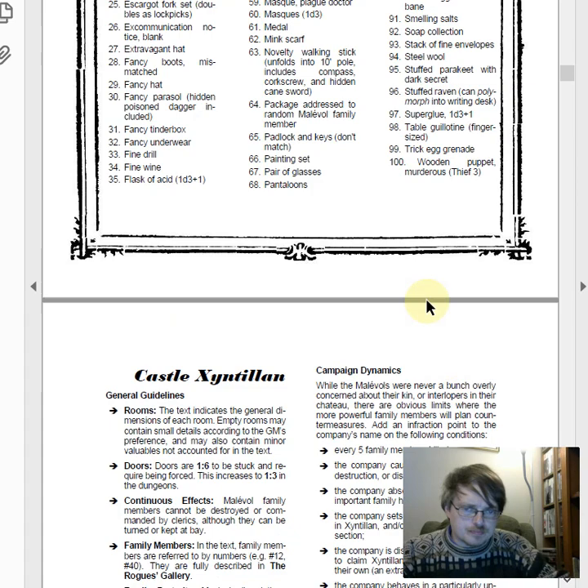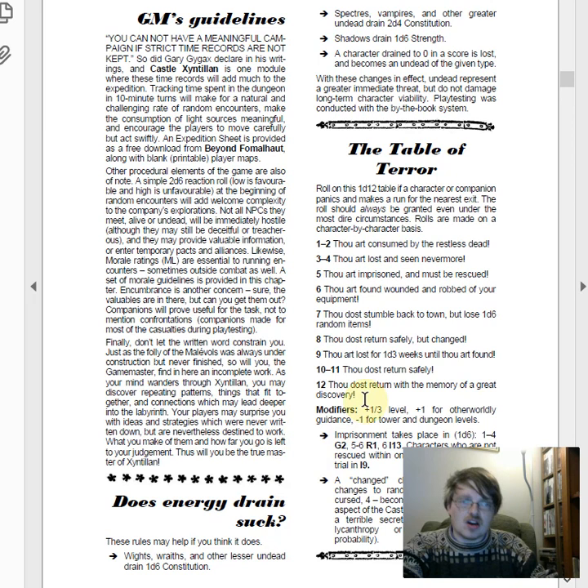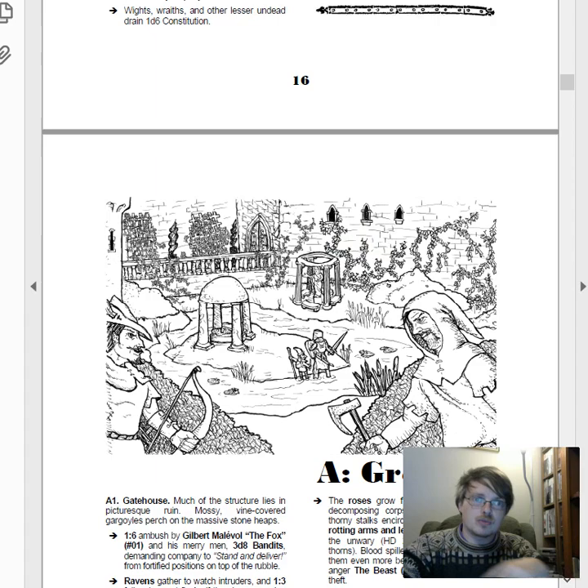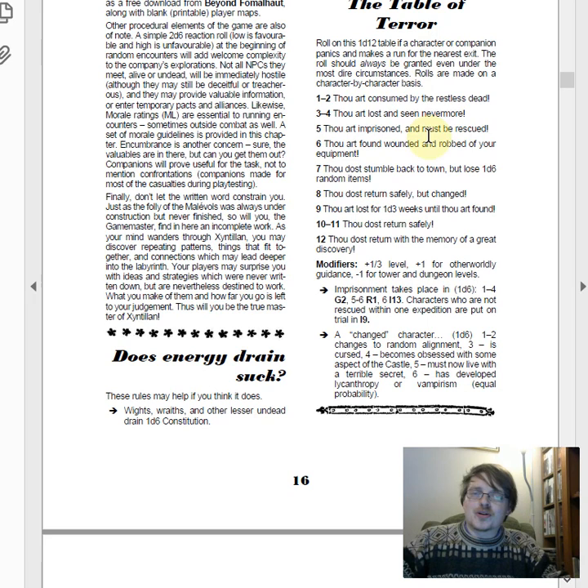Back to the setup for the castle itself: it's laid out quickly and clearly, with a Table of Terror framed in early modern English grammar — that's the feel of much of this. You'll already get the sense that there's a lot of tropiness and tongue-in-cheek humour, and a desire to give the players a particular kind of experience. This runs heavily on tropes and on certain ideas. Whether you like that or not depends on your taste.